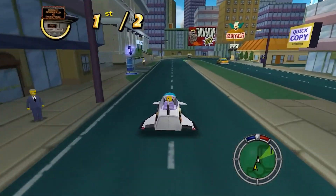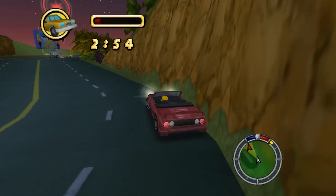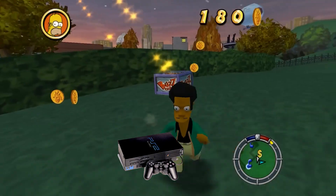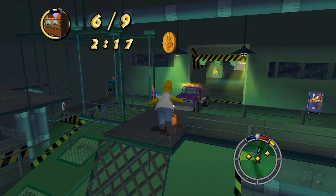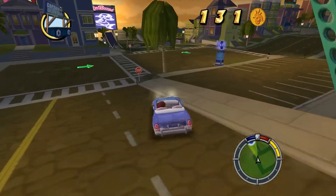The Simpsons Hit and Run is a game that has earned a special place in the hearts of gamers and fans of The Simpsons. Released in 2003 for platforms like PlayStation 2, Xbox, and GameCube, this open-world action-adventure game draws heavily from popular titles like Grand Theft Auto, while infusing the unique charm and humor of The Simpsons.